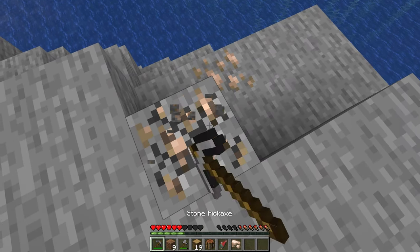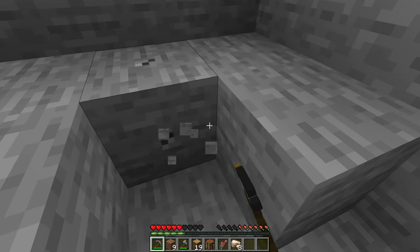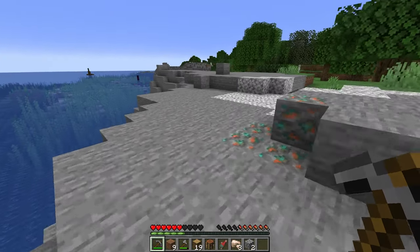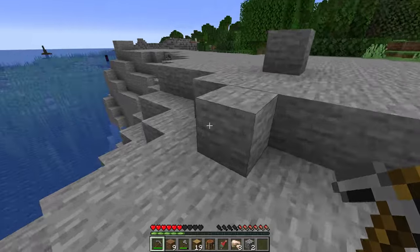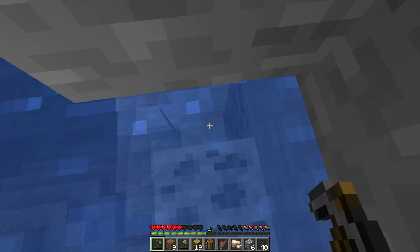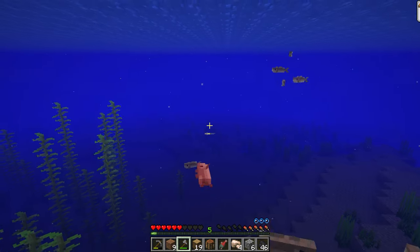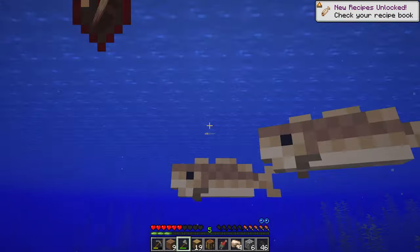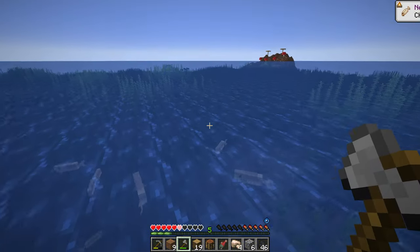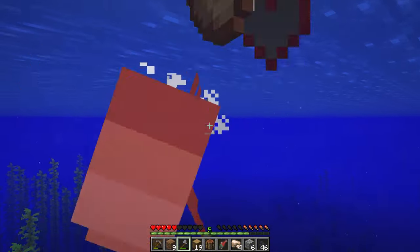Just going around where I spawned in on this island, there were actually two ocean monuments and a mooshroom biome really close to this starter spawn, which is absolutely amazing. That's going to help out a lot in some of our later projects. We're going to be transforming an ocean monument at some point and we'll also do a build on the mooshroom island as well — it's a very small one, but we will definitely do a project there sometime throughout this series.